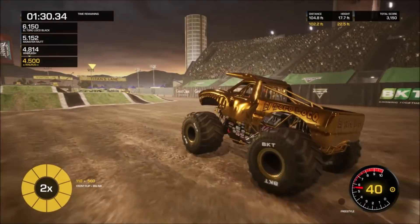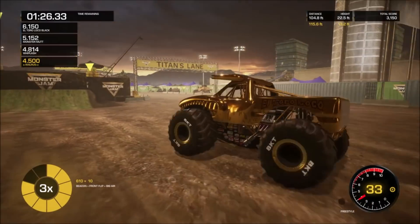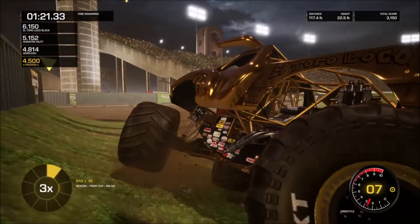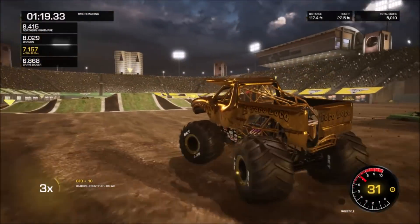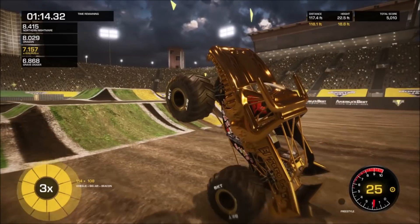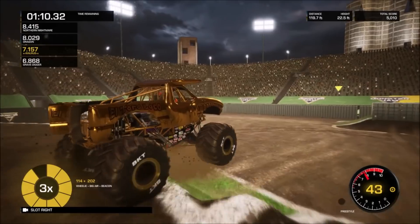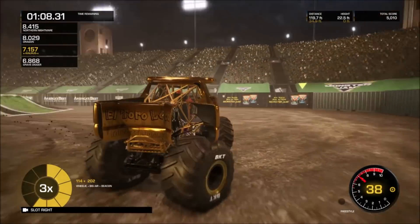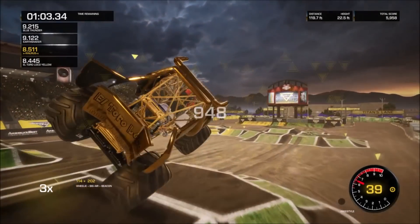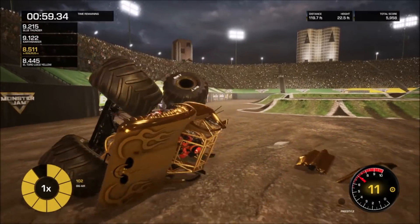Going with another front flip and he lands it, and the crowd goes crazy. Heading for the back flip boxes with a flying 360 — oh, that was an ugly landing. Huge air and he lands it on two wheels, wow.